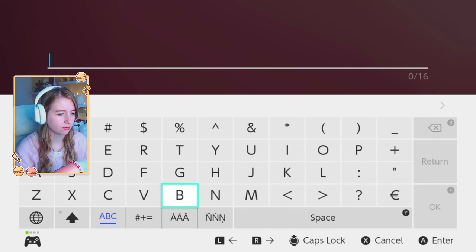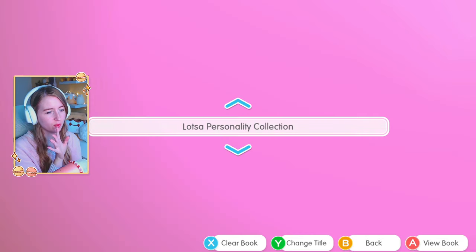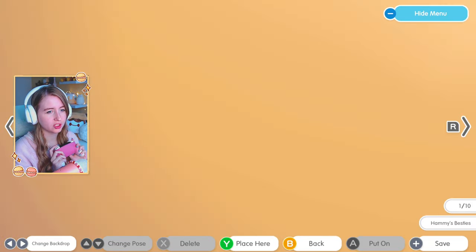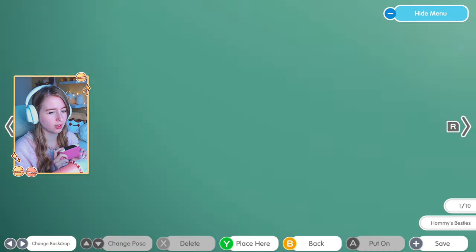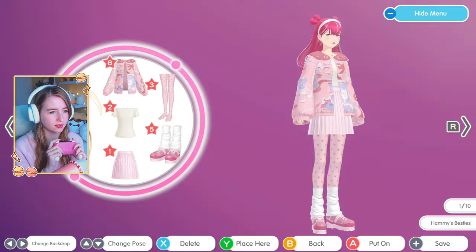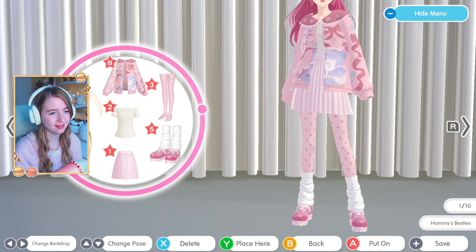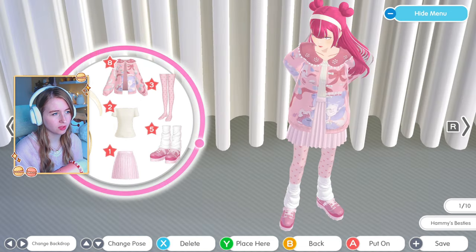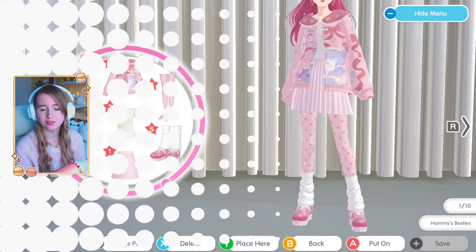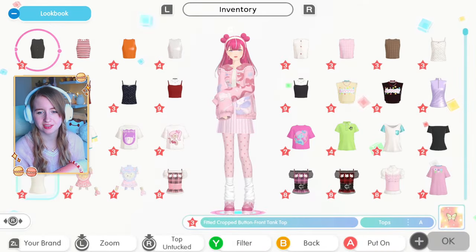So I press minus and we have a bunch of collections - you can change the title. Let's rename to 'Hammy's Besties' - my best outfits! I can change the backdrop with arrows - there are quite a few options. We can have 10 outfits as you can see in the bottom corner. I like this backdrop - our outfit is kind of floating in space which I love. We can also change the pose. I like the zoomed-out ones best. Save it! That's really cute - a whole look with 10 different outfits.